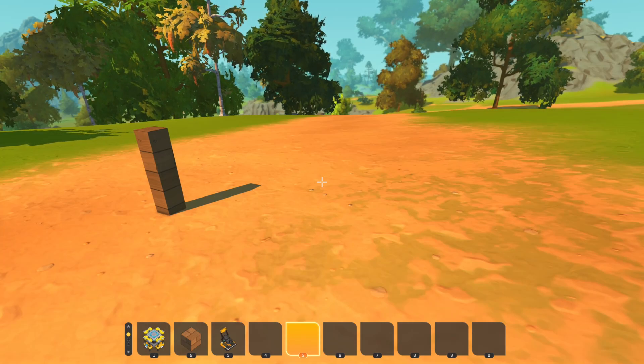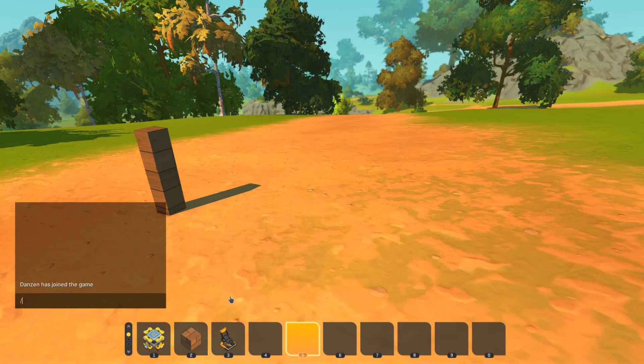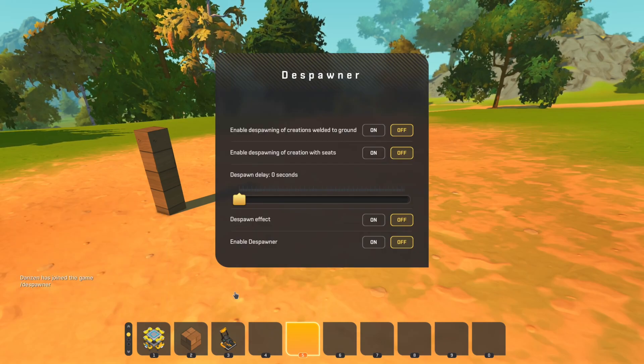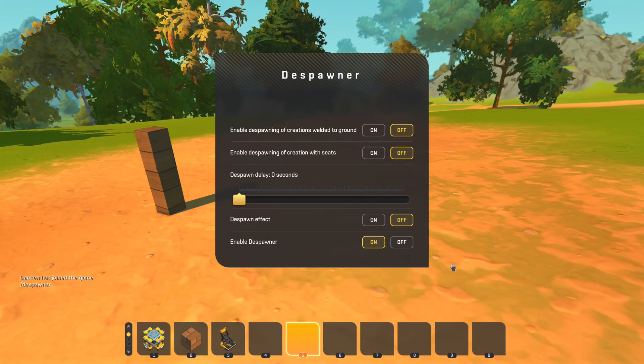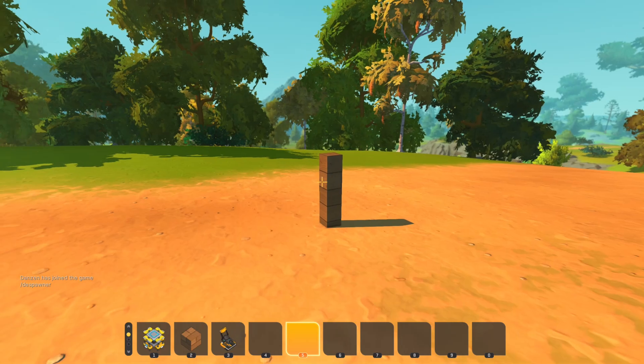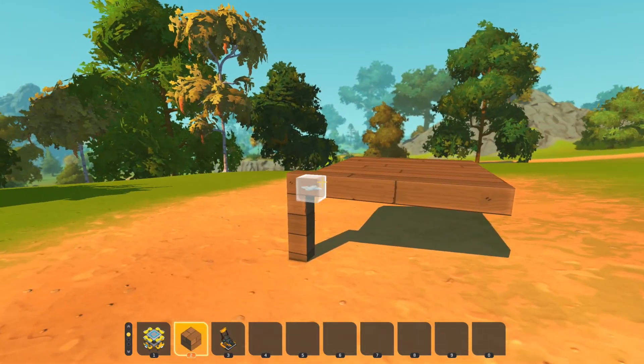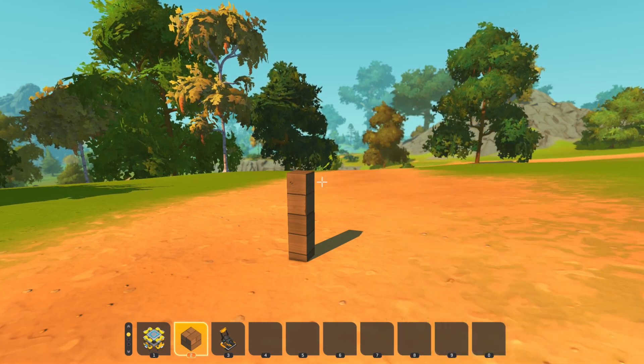Here's a quick walkthrough of the despawner mod. First off, you gotta type in /despawner into the in-game chat to bring up this GUI of the settings. The first time around, you'd have to enable the mod itself by clicking on this one. And from now on, anything that's not welded to the ground will be despawned instantly.